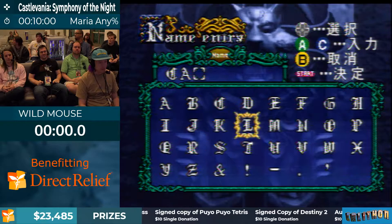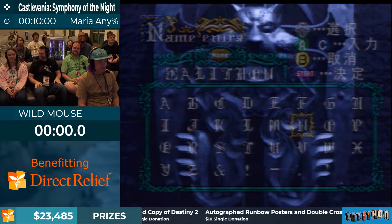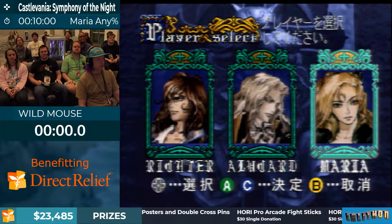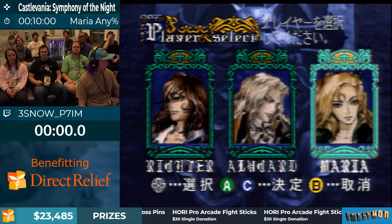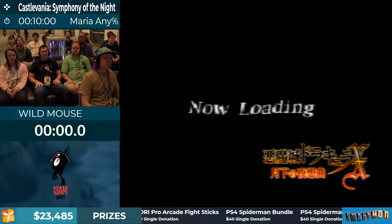I'm just going to enter my name. Name entry really doesn't matter — you can type in Richter here and still play as Alucard. A wild Josh has appeared. I'm not sure what we should do with timing because there is a bit of a delay as far as the loading goes — it's going to be about 30 seconds. So after I press start, there's going to be a bit of loading, then you're going to see Maria going to the castle. Once she's inside the gate, that's when the time will start, and I'm going to let somebody on the couch give a 1, 2, 3 start for when that is.